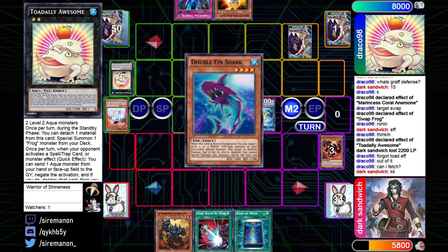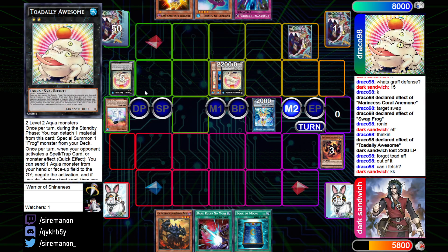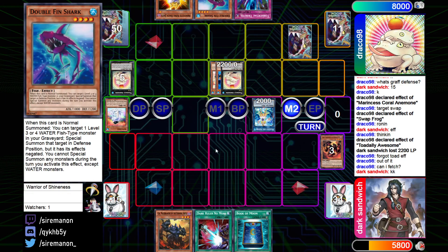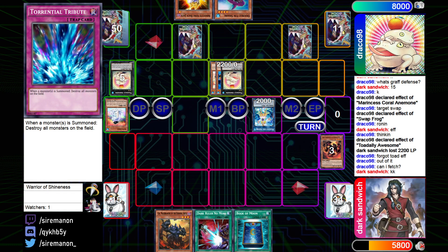They said they forgot the Toad effect, and shoutout to the opponent for allowing it. I should also mention that both of these players are in the top 200 rated — I believe they're around the mid-600s — so it's cool to see these decks up there. They add back Double Fin Shark, set Torrential Tribute, and pass.